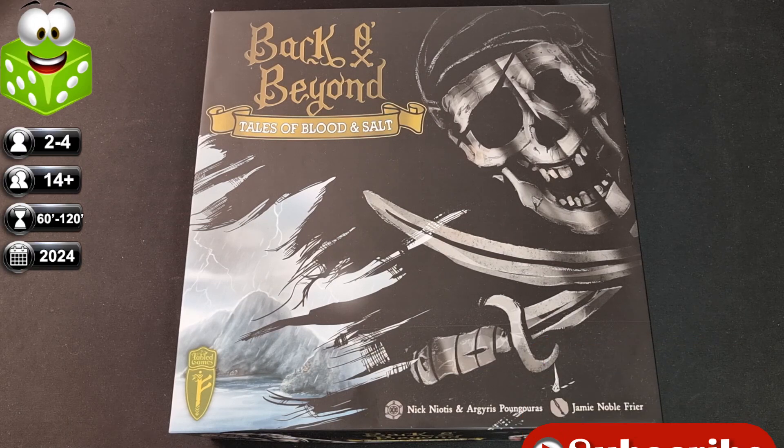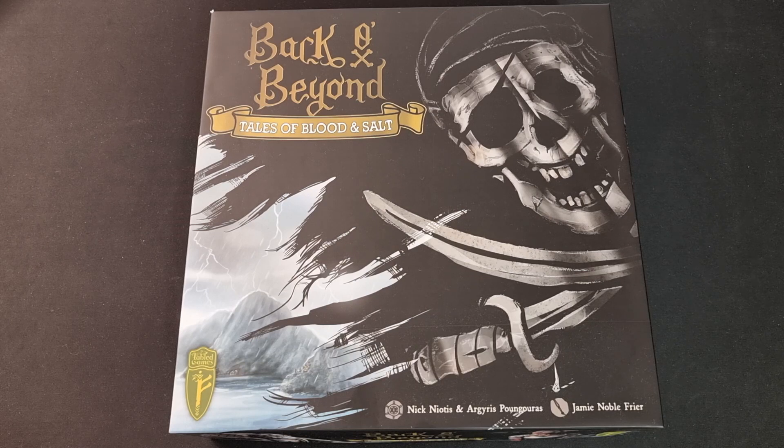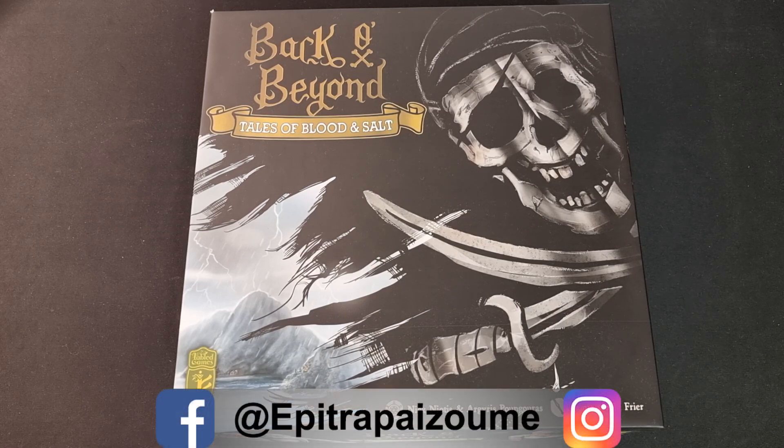This is a game for 2 to 4 players that takes around 60 to 120 minutes, ages 14 and up, and it falls under the categories of adventure games and fantasy with a pirate theme. The game has a plethora of mechanisms including dice rolling, dice cycle resolution, endgame bonuses, events, income, market, selection order bidding, worker placement with different worker types, and card-driven battle.